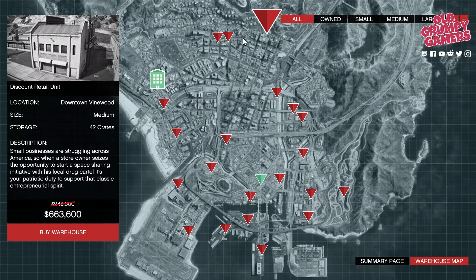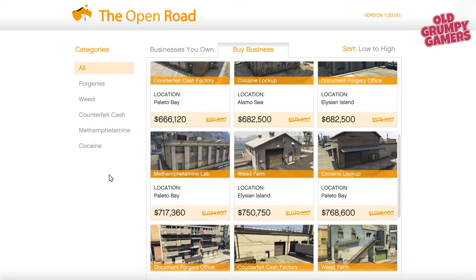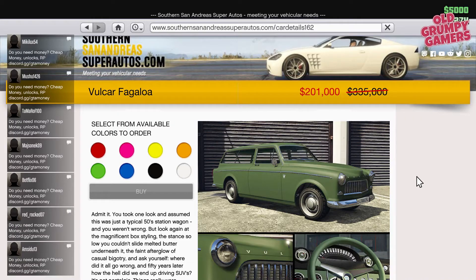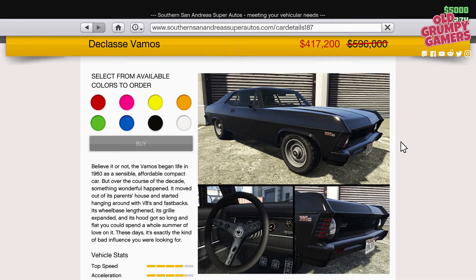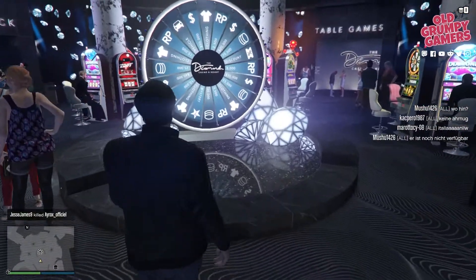Moving on to discounts: a whopping 75% off Imani phone services, 50% off MC biker supplies purchases, 30% off MC business purchases and renovations, 30% off vehicle warehouse purchases and renovations, and 30% off special cargo warehouses and renovations. Also 40% discount on the Volca Fagiola, 30% off the Caracara, 30% off the Granger 3600LX, 30% off the Turreted Limo, and 30% off the Vamos.